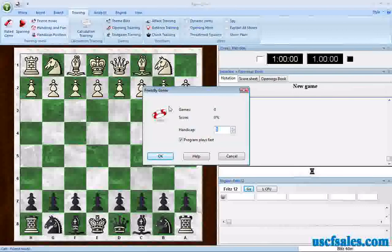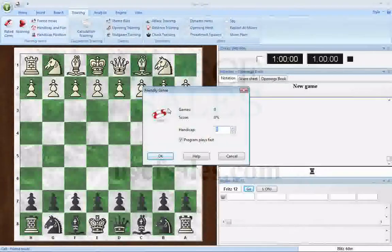So that's what Friend Mode does — highly recommended. It's my favorite casual mode and my favorite training mode in the Fritz software. I've had a great deal of fun with this over the years, and I think you will too. Please give it a try. For USCFSales.com, I'm Steve Lopez. Thank you for watching.